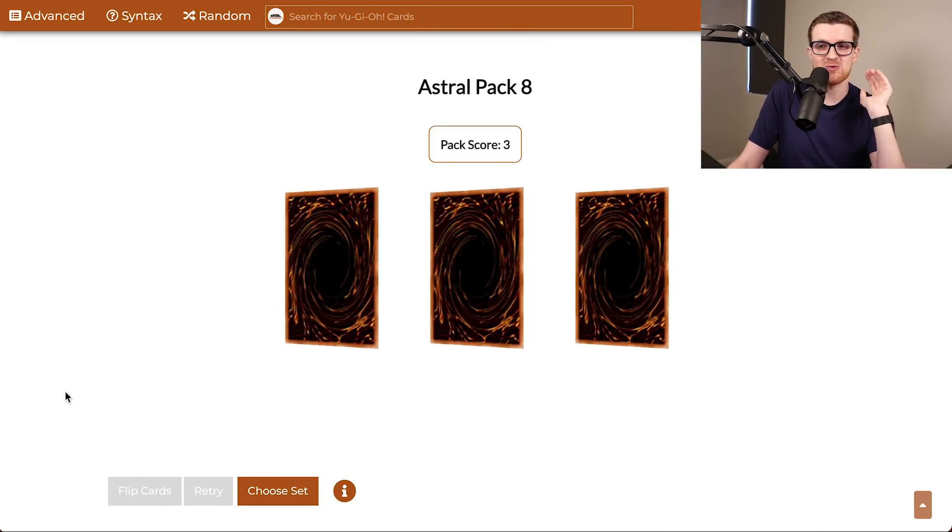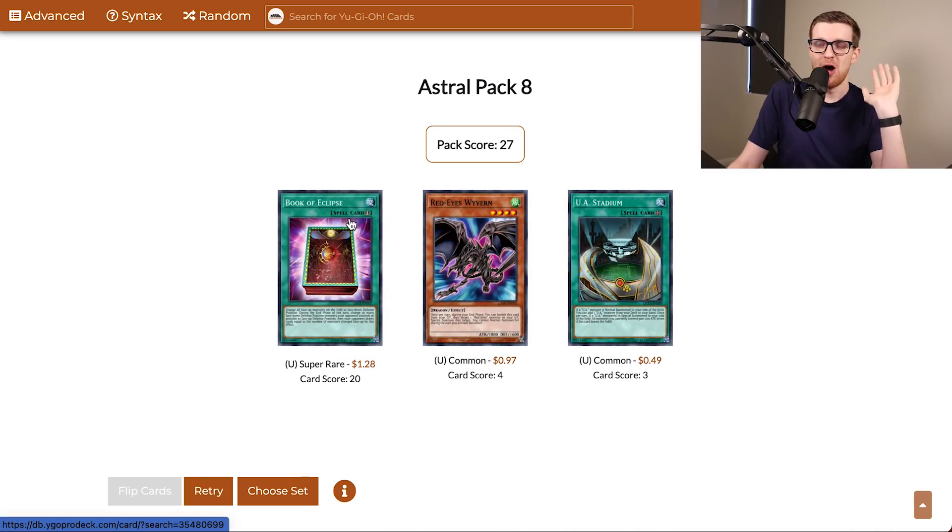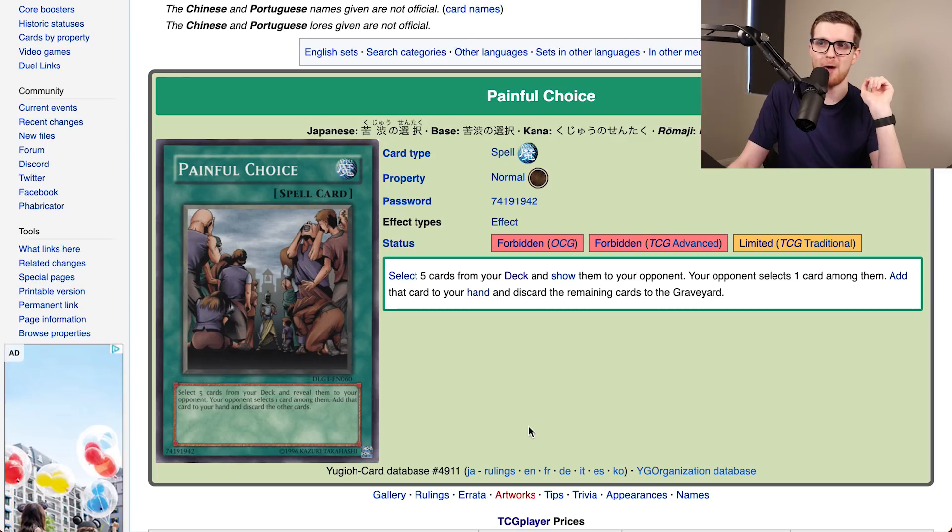Book of Eclipse is pretty good, but I think we got those in common in their original set, so I think we should have playsets of this. The other two cards are kind of whatever, but before we hand it over to Gage, we do have to talk about the one and only Painful Choice.